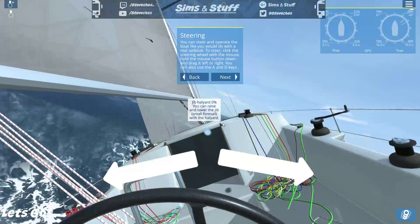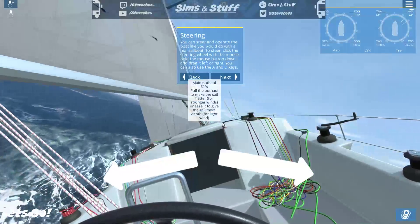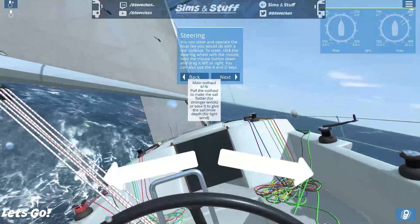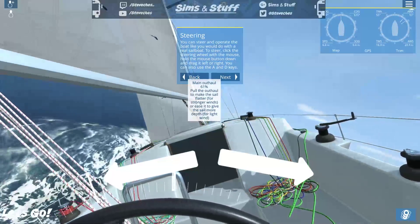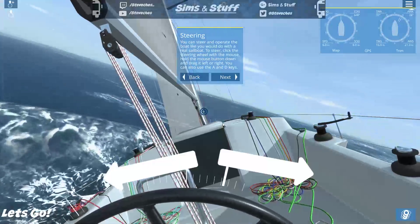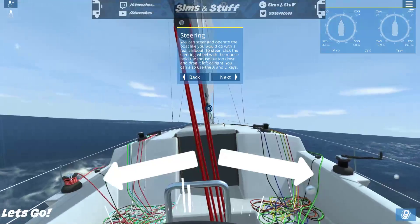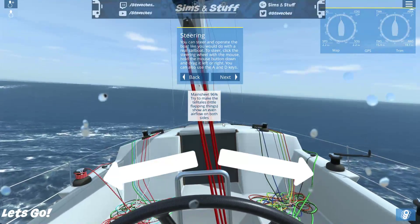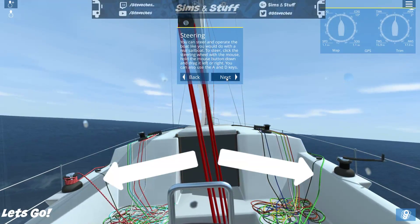Steering: you can steer and operate the boat like you would a real sailboat. To steer, click the steering wheel with the mouse, hold down the mouse button and drag it left or right. You can also use the A and D keys — I think I'll choose the A and D keys personally. So we turn it and then come back — okay, that's central. Oh my god, look at the waves!